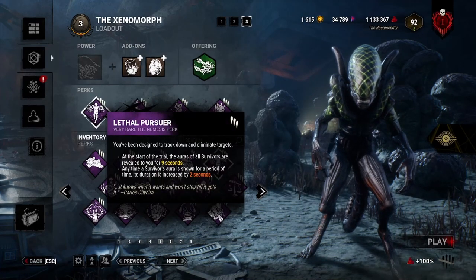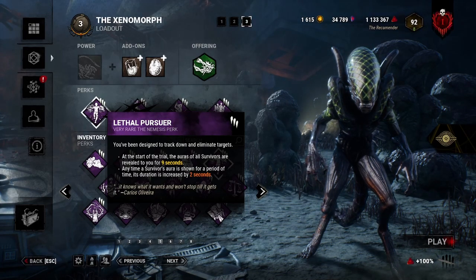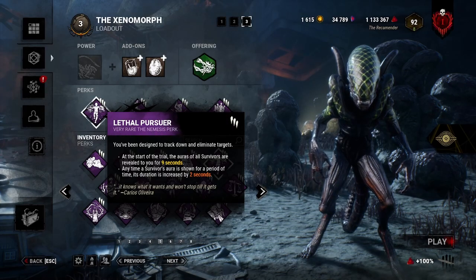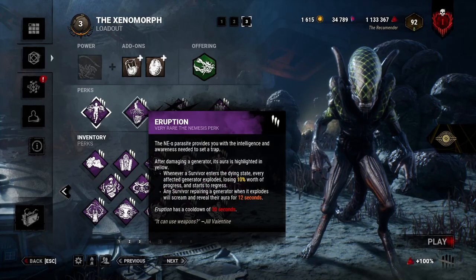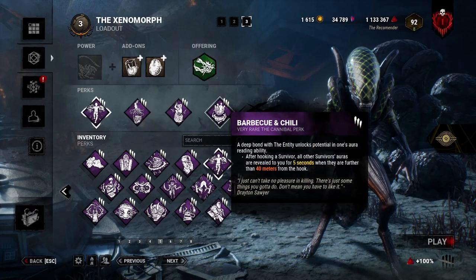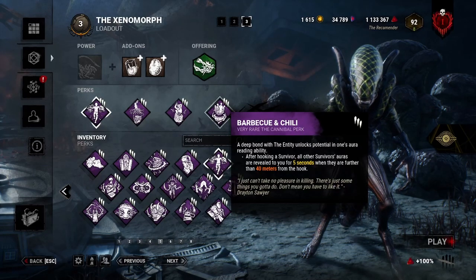The reason I'm using Lethal Pursuer is so that I can just start chases right away, start from the beginning. And hopefully get a quick down so I can start activating my Pop and my Eruption on gens. I also have Barbecue so I can get even more value out of Lethal Pursuer.